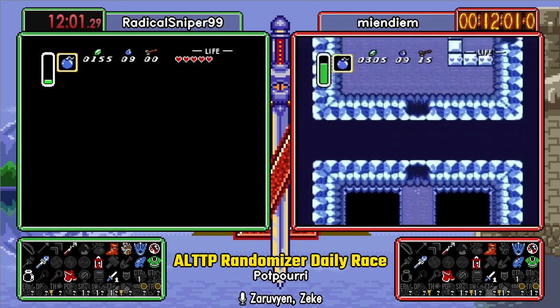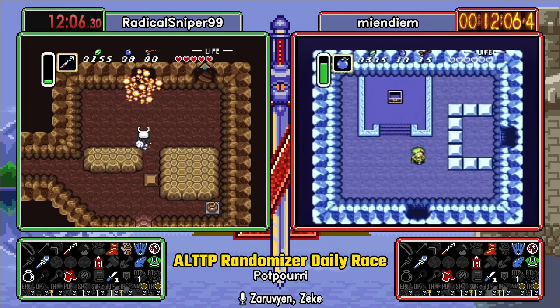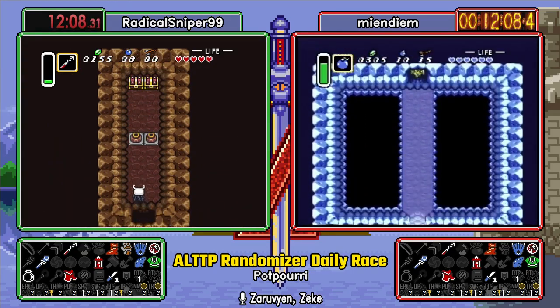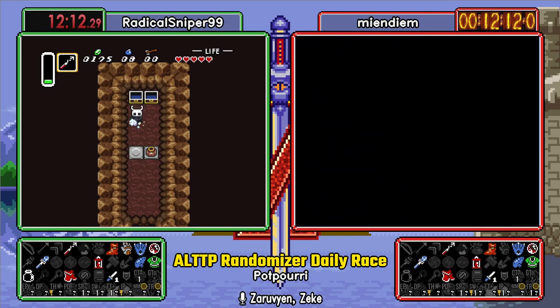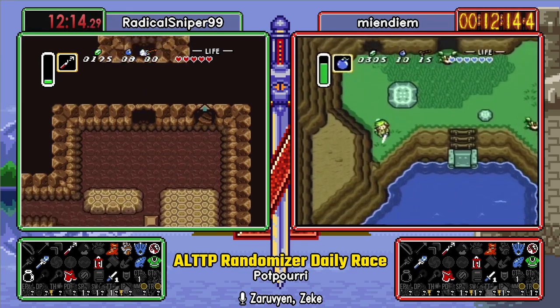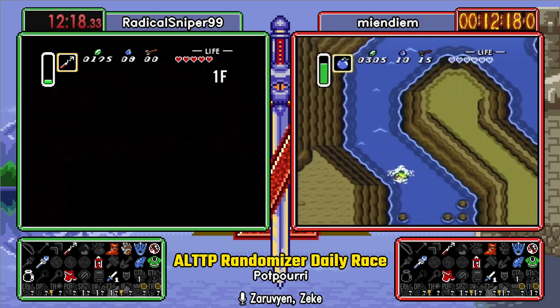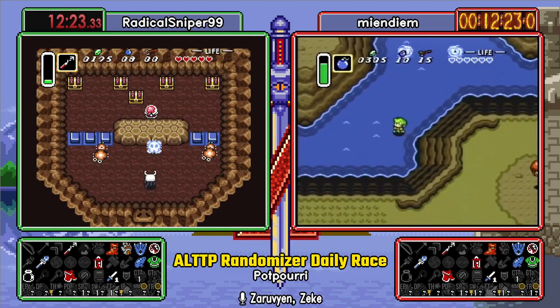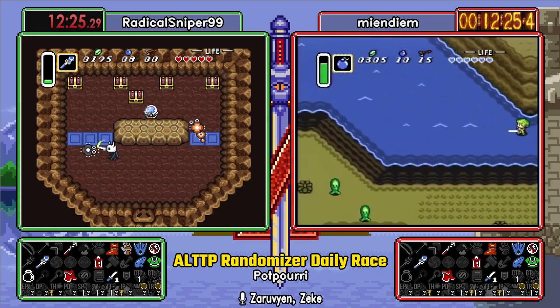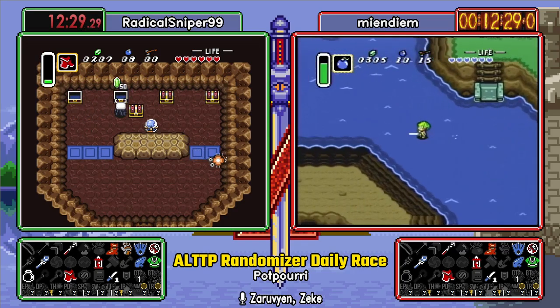How often do we fear about the boss shuffle until we walk into a dungeon? What do you mean it's a Helmosaur at the top of the tower? The Moldorm in Skull Woods, anybody? It just occurred to me, Ruby, as our runners are retracing each other's steps for a moment — the Potpourri settings are kind of the inverse settings of one of the main tournament modes.